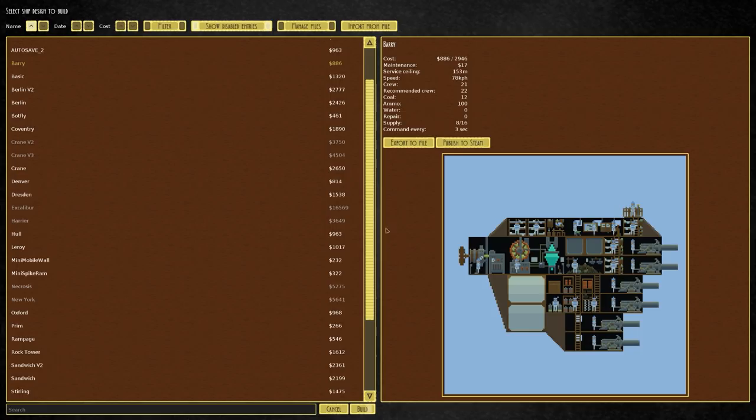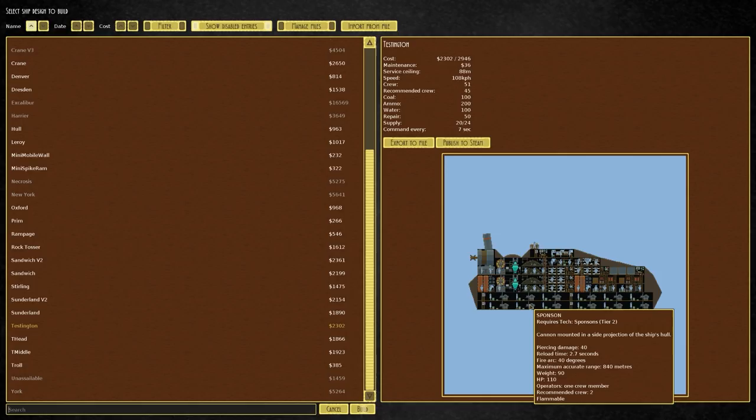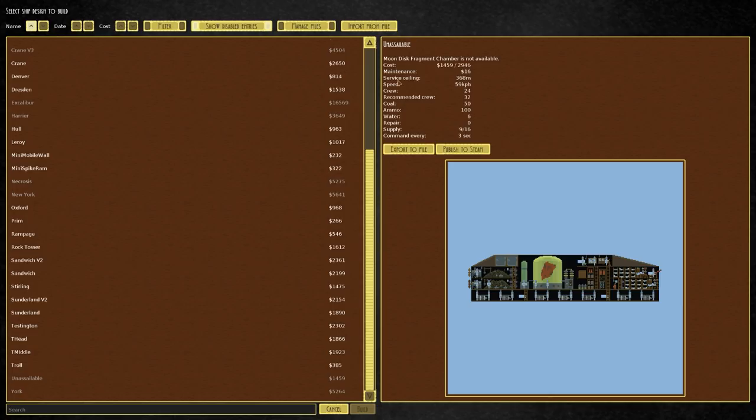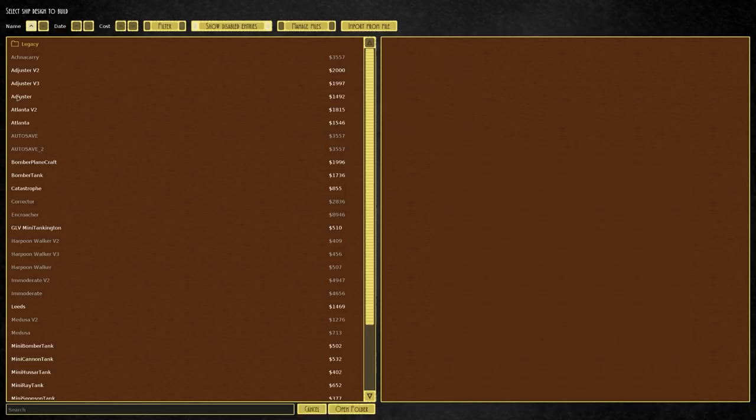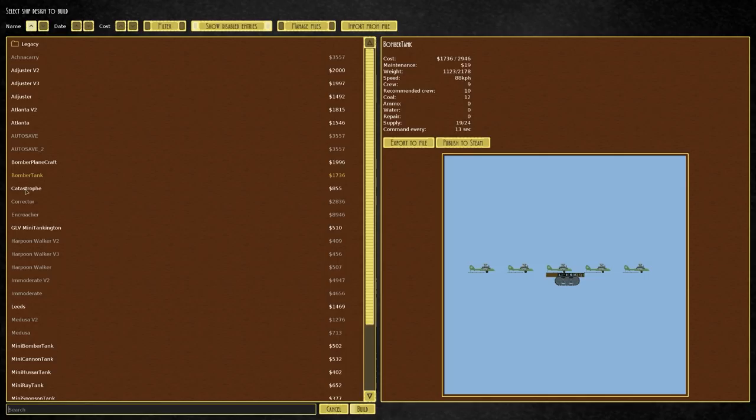We've got the basics and Barries, we've tried those previously. We've done a full series with those which is why I've been purposely staying away from them. Haven't gone with the mobile mini wall or spike because they are terrible in every way. Rampage is also on that same level. We've seen the rock tosser. The Sandwich is a slightly different version - the Sterling is a bit like the Barry but with loads of gatling guns on the front rather than grape shot cannons, making it primarily something you put front and center to take out aircraft.